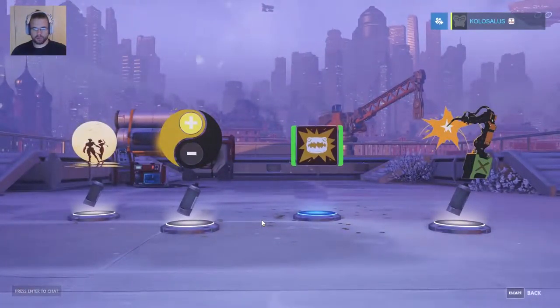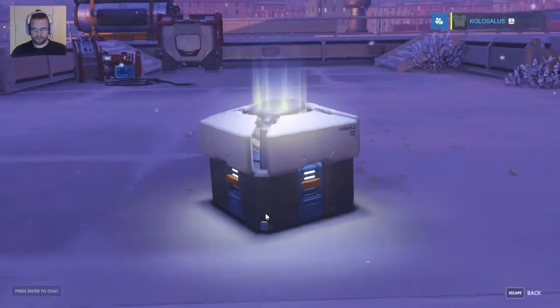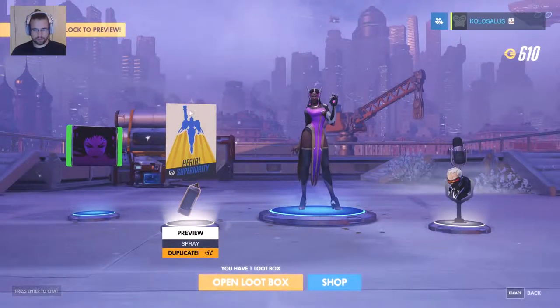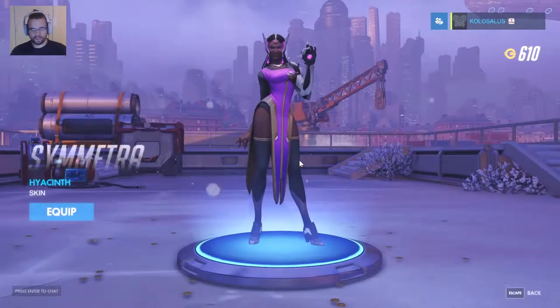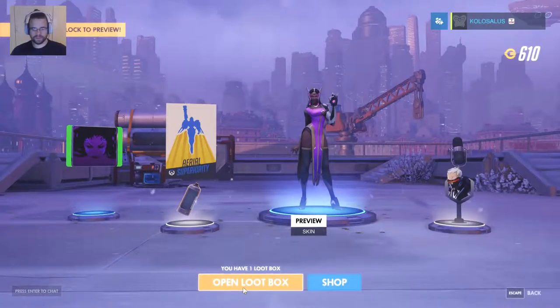Another one rare — we actually are on to the final three. We got three sprays and a player icon, nothing too interesting. Two rares — that's a duplicate. That's actually Kerrigan from StarCraft — the player icon. We have a skin tint for Symmetra, and a voice line for Soldier 76. That's pretty cool.